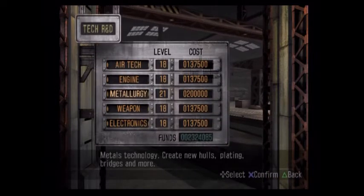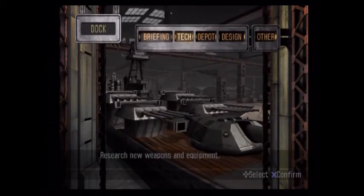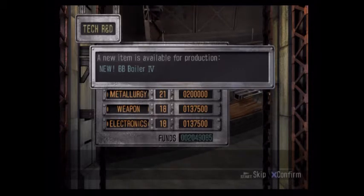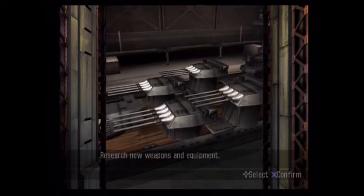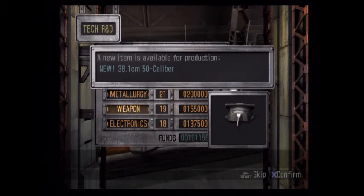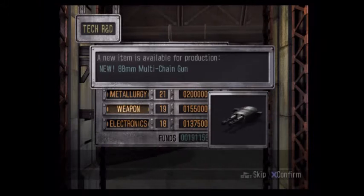Let's go ahead and do all the other things one more time here. FH-1 Phantom — pretty sure that one's a jet fighter. It looks like one, though I don't know if it's actually a fighter, an interceptor, or whatever. New Battleship Boilers, new Carrier Boilers. Higher Caliber 15-inch guns — whoop-dee-doo. And bigger guided torpedoes, that's kind of nice. And 88-millimeter multi-chain gun.